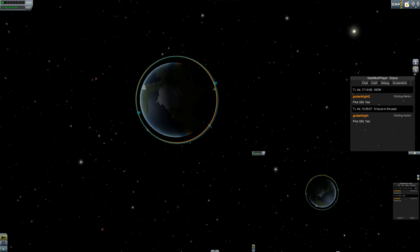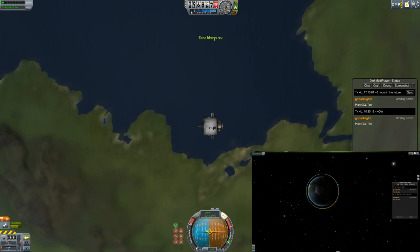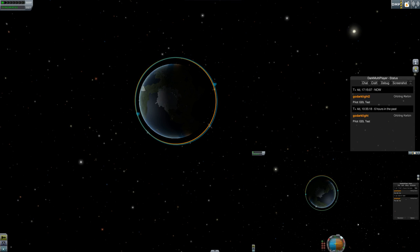So just to show you that, if the past player — which is this screen here — does a prograde burn, what's going to happen is the orbital period is going to get longer and longer, and they're going to move around the planet backwards.